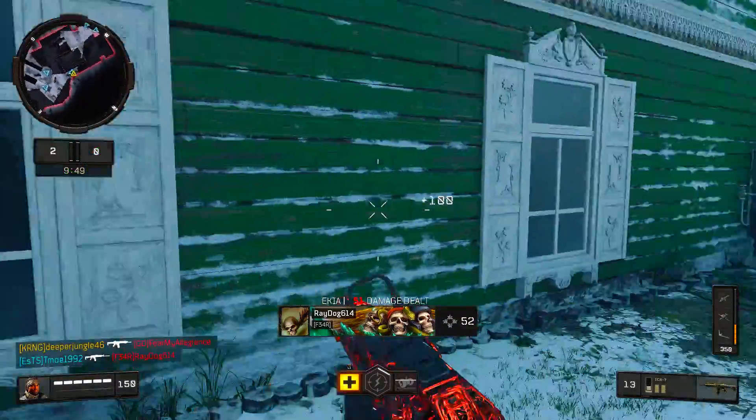Now moving to our second and third attachments — this is going to be Grip as well as Grip 2. The ICR-7 without Grip and Grip 2 actually has very low recoil; however, the weapon does end up shaking a little bit, so putting on Grip and Grip 2 reduces that shaking, making this weapon way more accurate. For our final attachment we are going to be using Quickdraw, just so we can get our iron sights up as quickly as possible. For our piece of gear we are using Stimshot, and then we have two perks: Scavenger so we do not run out of ammunition, and Ghost so we stay off the radar when there's a UAV up in the air.